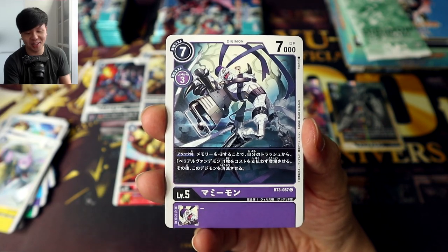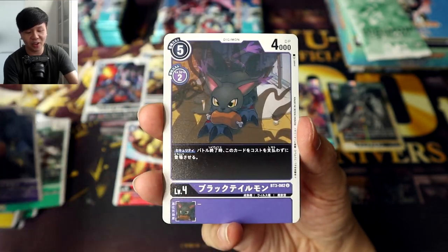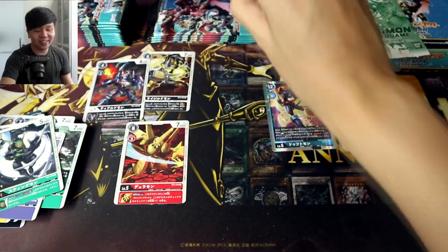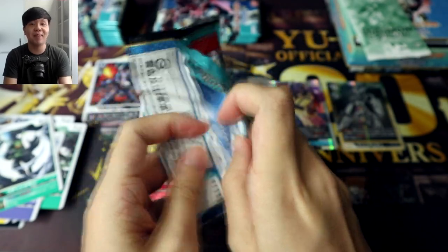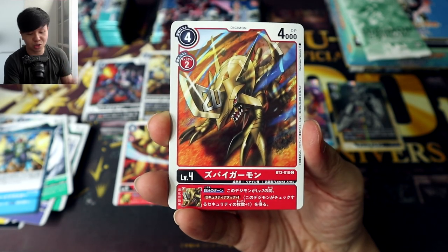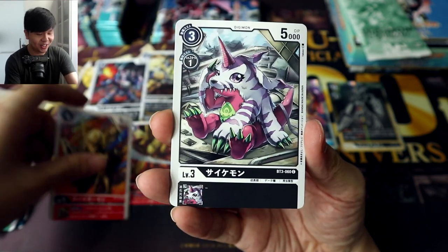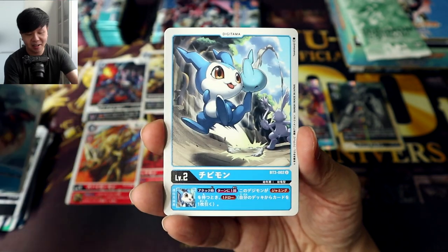Just as I was talking about him, here's Mamimon. To be honest, I'm not too keen on getting the Royal Knights as SRs in this set. Of course they are cool — the Royal Knights are cool — but I really like the other Digimon more: Ragnalordmon, Imperialdramon, Mastimon — I love Mastimon's design. I would definitely love to get a Blitzgraymon and Crestgarurumon as well. Better pay attention so I don't miss the Legend Arms.